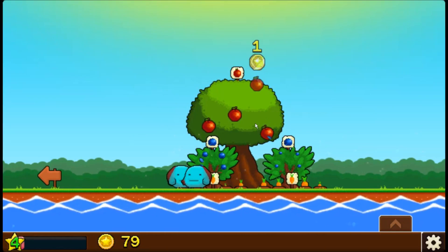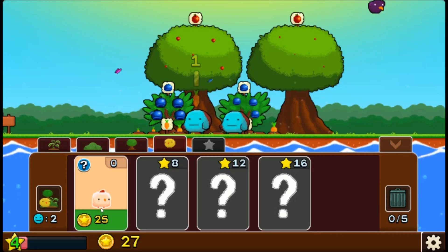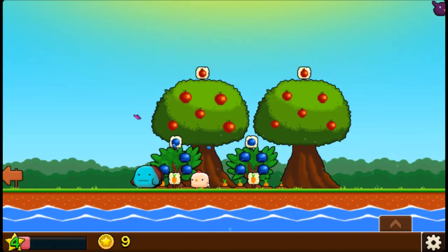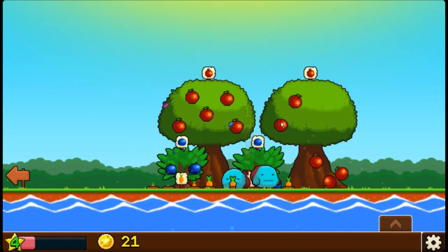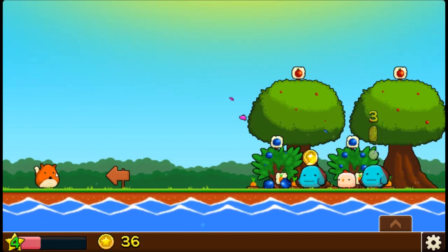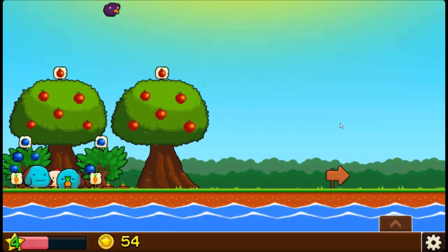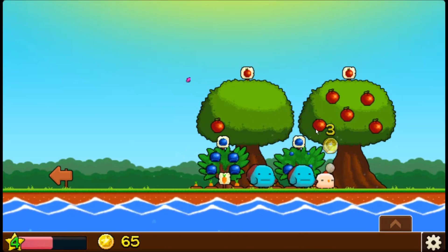We unlocked our first animal. I think we're gonna spend the money we have right now on another apple tree — actually, never mind, we can buy this guy right here. There are a couple of repercussions to having a chicken — I'm pretty sure it's a chicken because it lays eggs. One of them is that fox things show up every once in a while. There's one right there — they take three hits to make them run away, which isn't bad at all. You just gotta keep an eye out because they'll try to eat your chickens, which isn't cool.